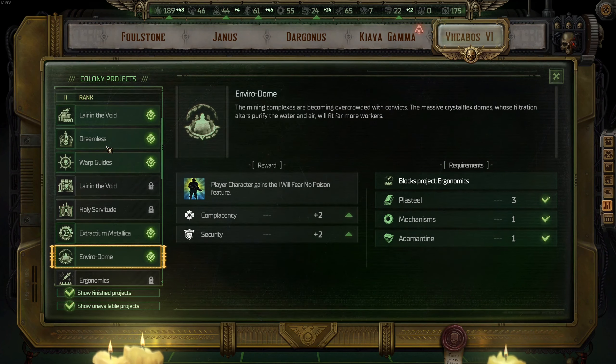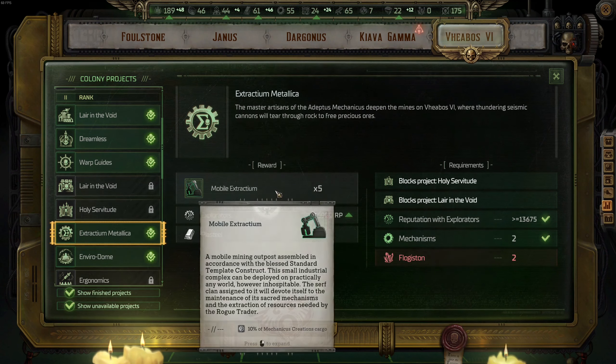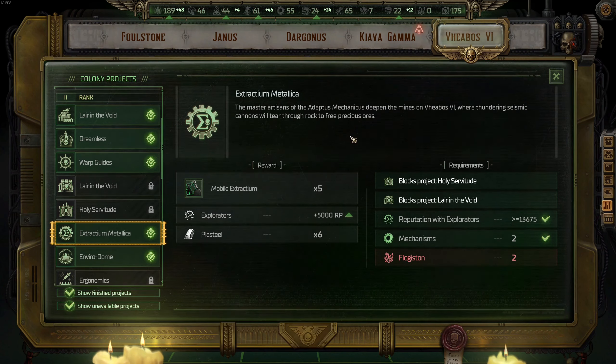For tier two on V-Boss Six, the most important upgrade — no question about it — is Extractium Metallica. You want Mobile Extractiums. This is ASAP priority: the third most important upgrade in the game after Shield of the Emperor and the 10 Extractiums from Kiava Gamma. Extractium Metallica from V-Boss Six is the way to go.